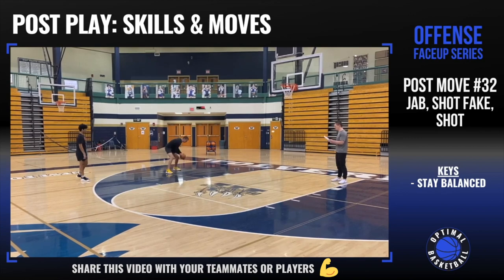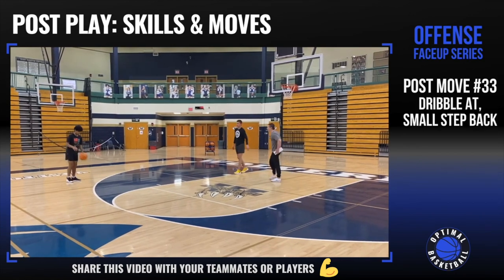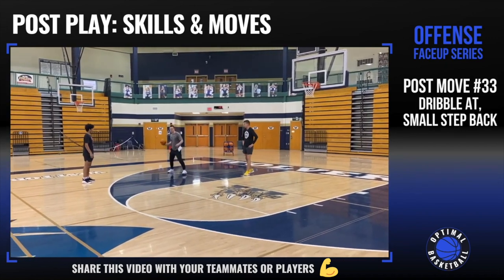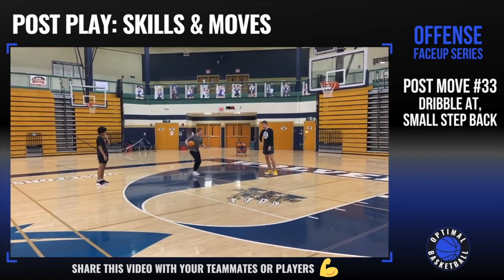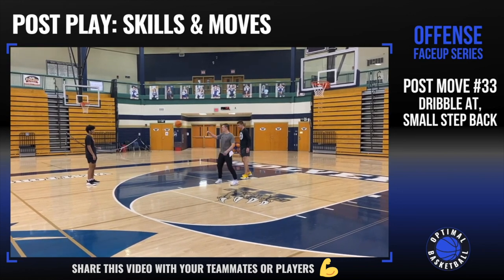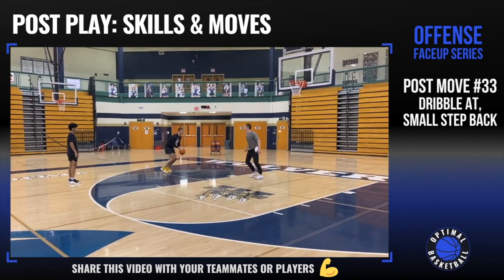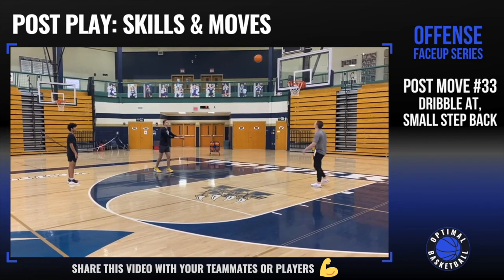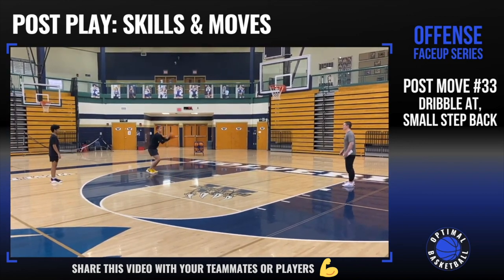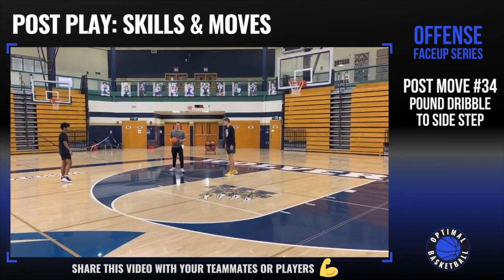Jab, shot fake, then shot. Next, face up and catch further outside the paint: dribble at the defense, they retreat, then take a small step back into a jump shot. The idea is the defense is backing up, so you dribble at them, they back up a lot, and you go straight into the jump shot.